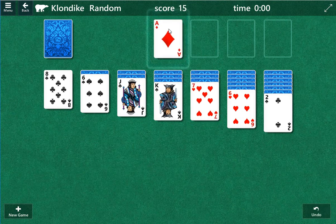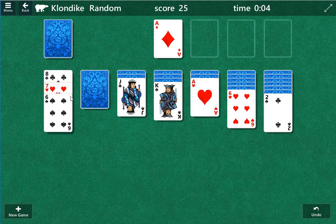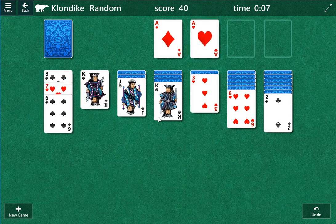Welcome to Solitaire. Let's play. I like to go for the columns first, then try to work my way to the draw pile. There's 24 cards in that draw pile.